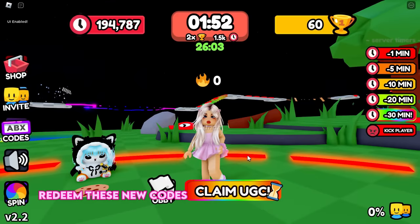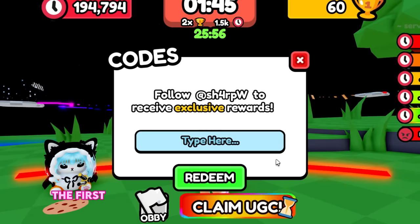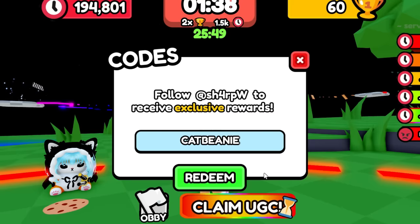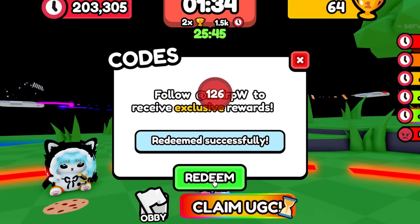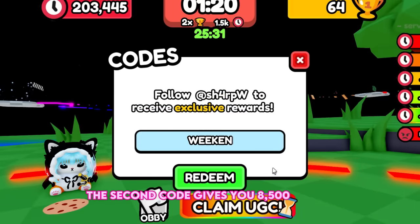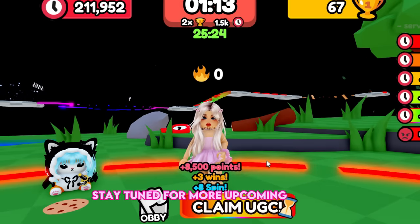Redeem these new codes to save yourself a lot of time grinding before they expire. Make sure to enter the codes all in caps. The first code gives you 9,333 points and 2 wins. The second code gives you 8,500 points, 3 wins, and 8 spins. Stay tuned for more upcoming codes.